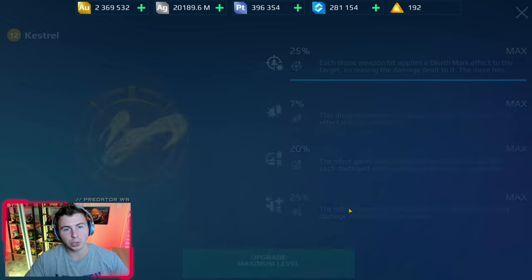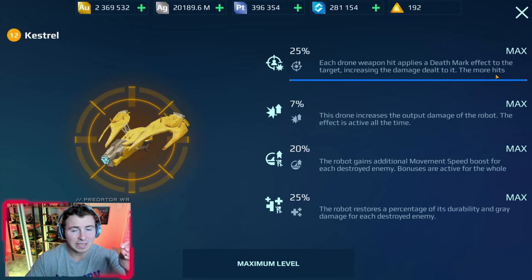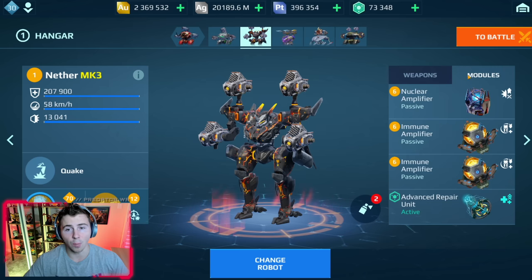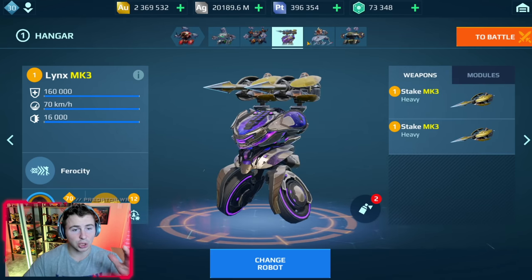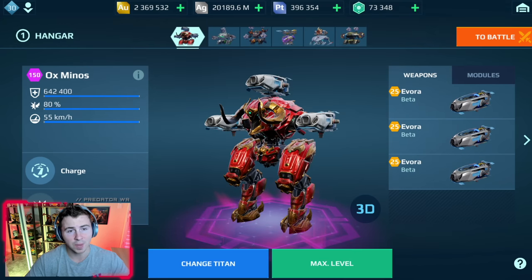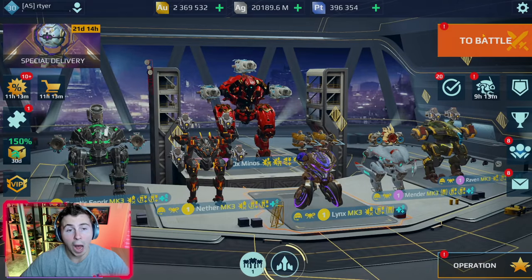The Nether already has its built-in force field which gives it even better defense. Players are also now starting to run the Kestrel drone, which is the best drone in the game by far — it loads up more speed, damage boost, heals grey HP, and a whole lot more. This build is so annoying, it's even worse than the Lynx. For now the Nether Claw is everywhere, and I'll show you guys why.